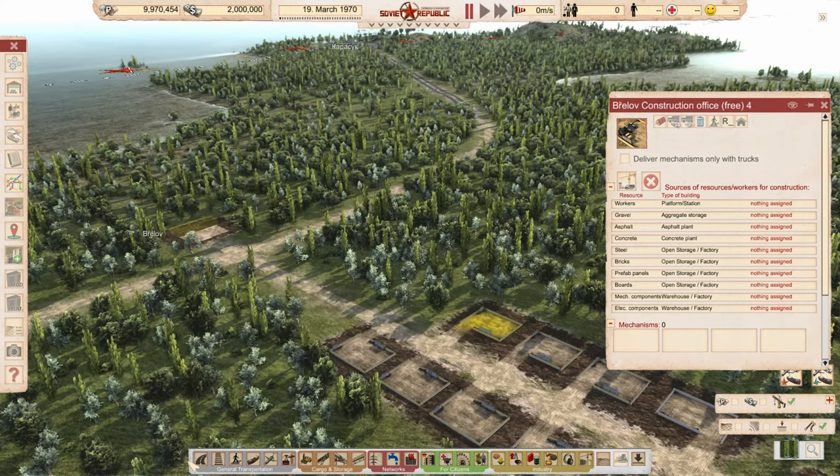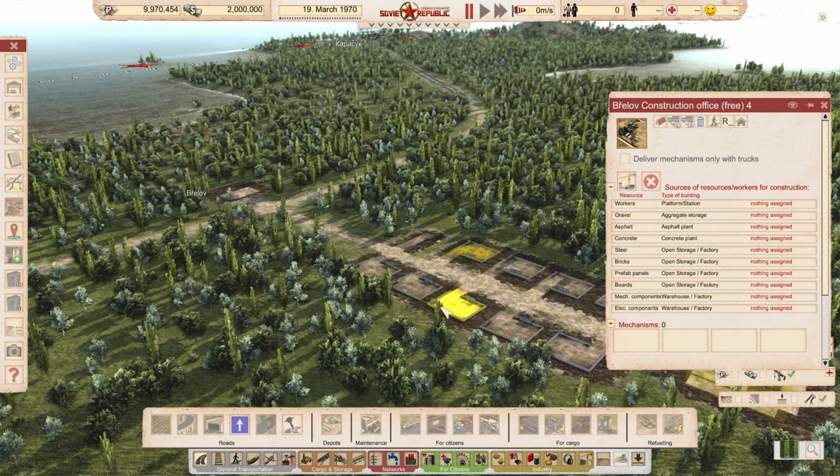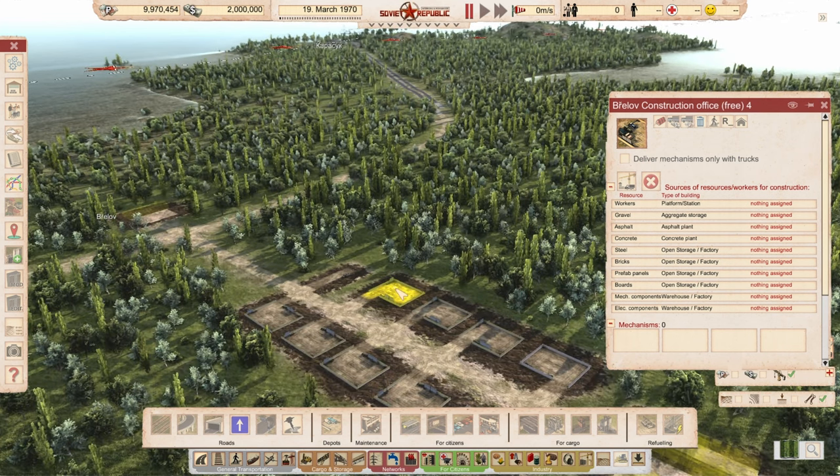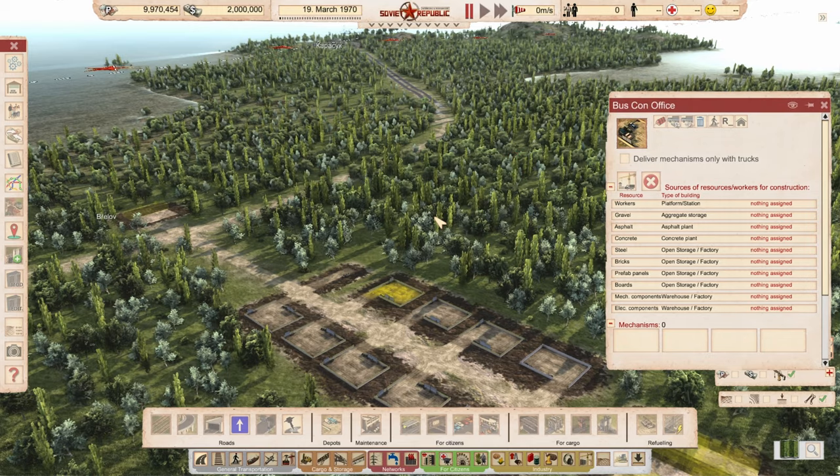We also need — before I forget, because I always forget about this — we need a gas station, the free one. That way our vehicles have somewhere to get gas from, and it doesn't require power. So we've got buses here. We can rename this one — this is our bus construction office. We'll keep everything kind of straight.